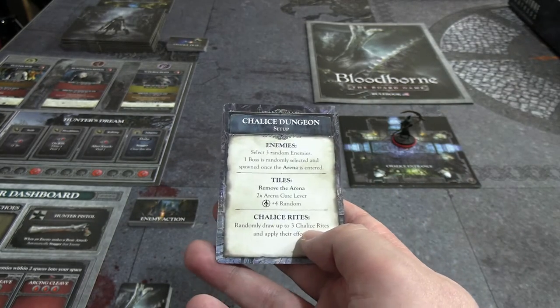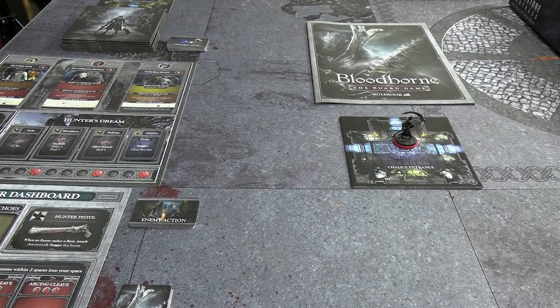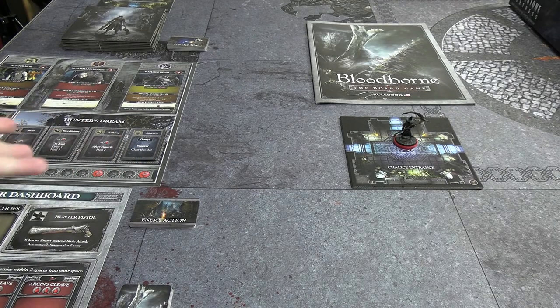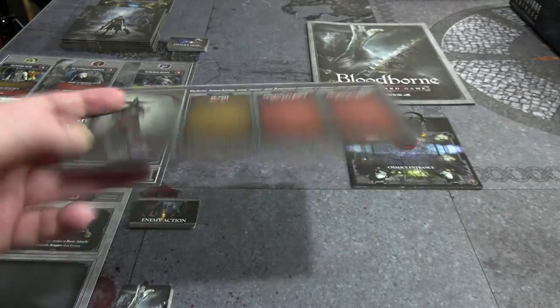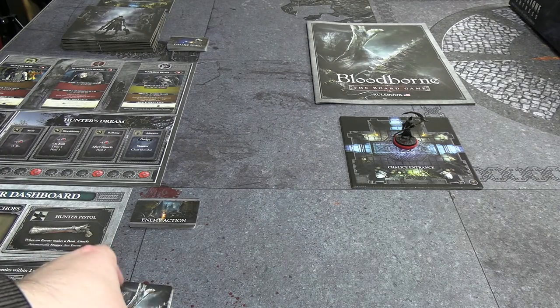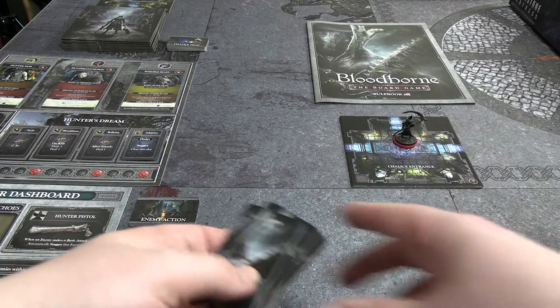You can also have up to three Chalice Rites, but we're just doing the basic run - try to get to the boss before the timer track runs out. If it reaches the end, we lose. We can die as many times as we want, but each death speeds along the timer. This is the card for the hunter we're using, showing his attacks on the scythe side, which is our starting form.